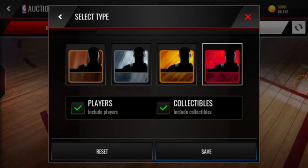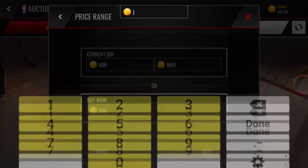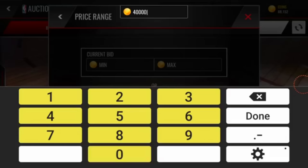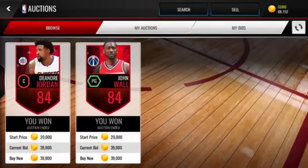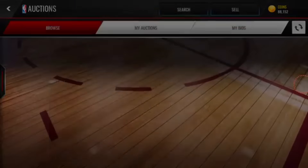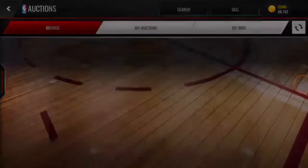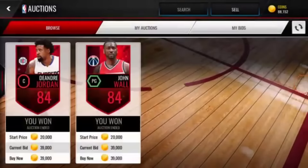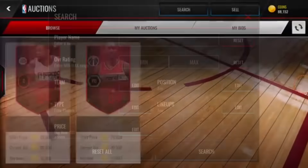I just did this. Go into the auction house, hit search, click for an elite player if you have some coins to spare here. Let's go with 40k — that's pretty low mark for elite players all across the board. And as you can see, we already won a couple of auctions for under 40k. I apologize for this grainy footage, but I did it real quick on the mobile device and now I'm doing the post commentary.